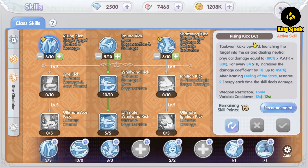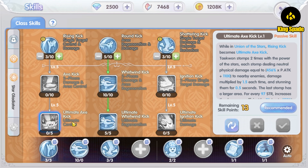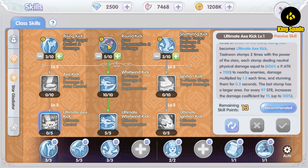The Rising Kick skill launches the target into the air. At enhanced skill form, the X Kick begins to deal AoE damage and inflicts a slow effect. Its ultimate form, the Ultimate X Kick, deals AoE damage and stuns the target.